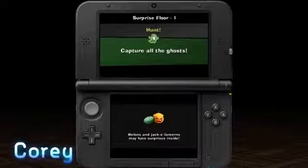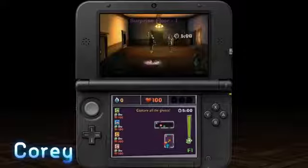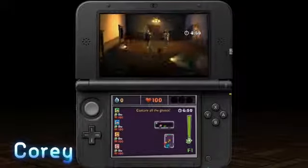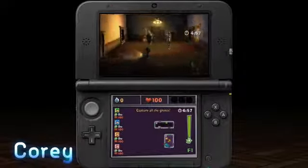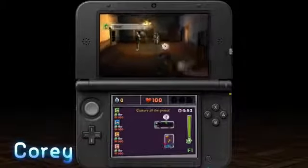Alright guys, first floor is Hunter, so all we need to do is capture all the ghosts on the floor. On the bottom screen there are dark rooms — if the room looks black, that means there are ghosts hiding somewhere in that room.